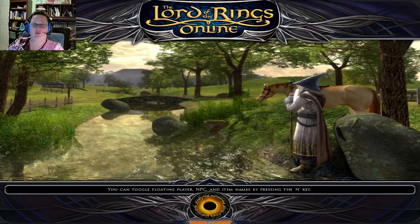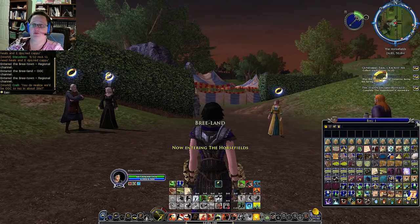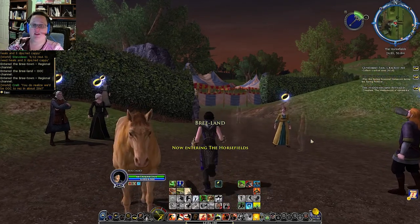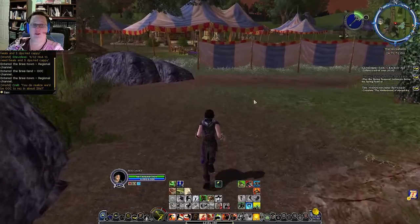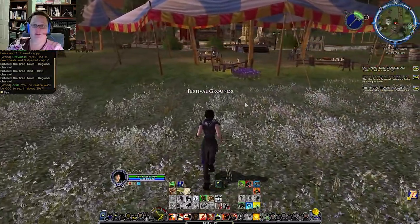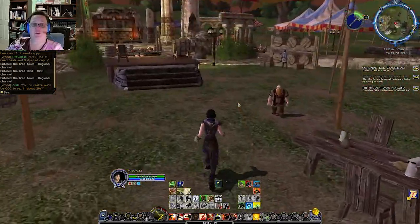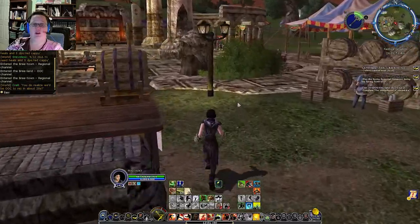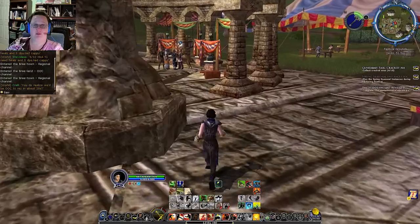Once you load into this map you will be standing right in front of the hedge maze and there will be a lot of people here with quests for you. However, before you go ahead and do any of those quests it is recommended that you run to the main person that is giving the wrapper quests. These wrapper quests are called a Taste of Spring and it is the one that will be giving you the best rewards to be able to get some cool stuff.